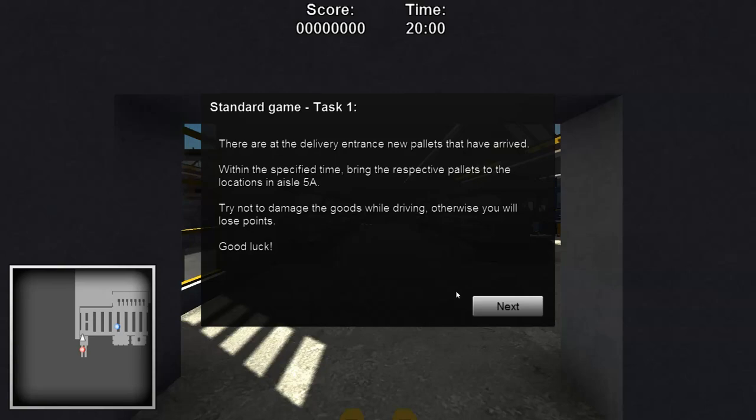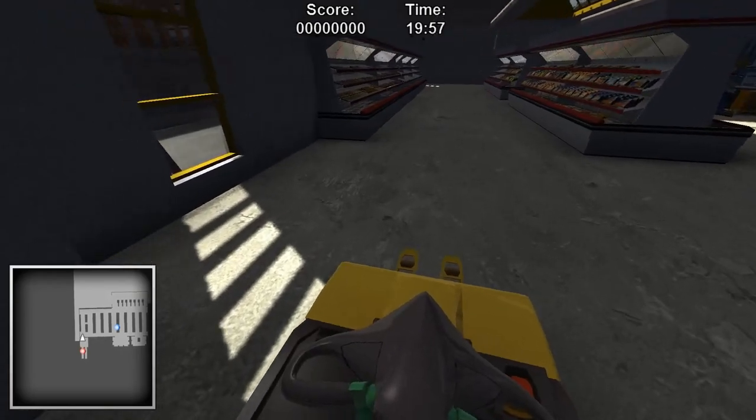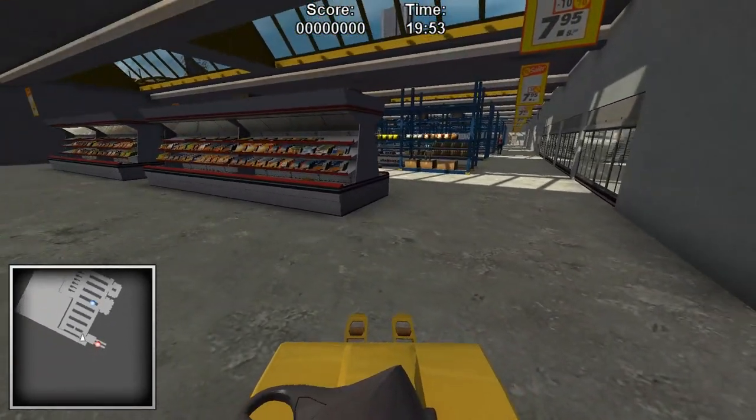Right, hello! Today we're playing Warehouse Logistics Simulator. I have no idea what I'm doing, so let's just get started. Straight off the bat, there's a delivery entrance with new pallets that have arrived. Bring the respective pallets to the locations in aisle A5. Try not to damage the goods with your driving otherwise you will lose points. Good luck. Oh, I'm straight on a forklift!